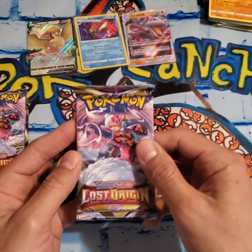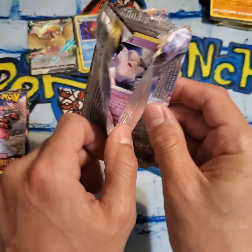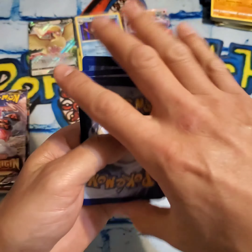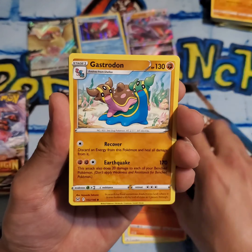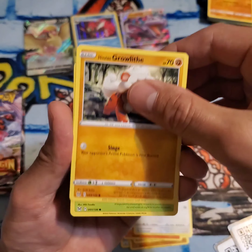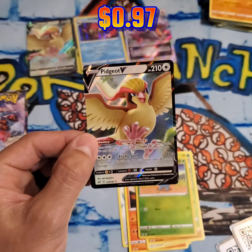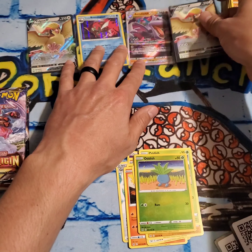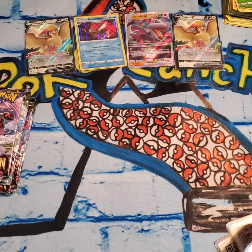How are you guys doing with finding product nowadays? Are you finding anything good in the stores, or are you having to resort to ordering stuff online? If so, are you getting good deals? Pack number six. Come on, Lost Origin! Oh, I think I see something shiny back there. Psychic energy, Gift energy, Lampent, Gastrodon, Clefairy, Slugma, Lickitung, Esuine, Growlithe, Oddish, and another Pidgeot V. This is a pretty common V, but not going to complain — a hit's a hit. So four hits and six packs.